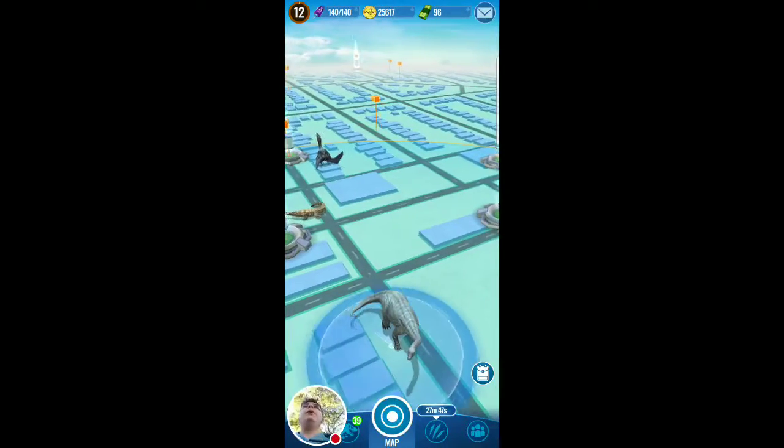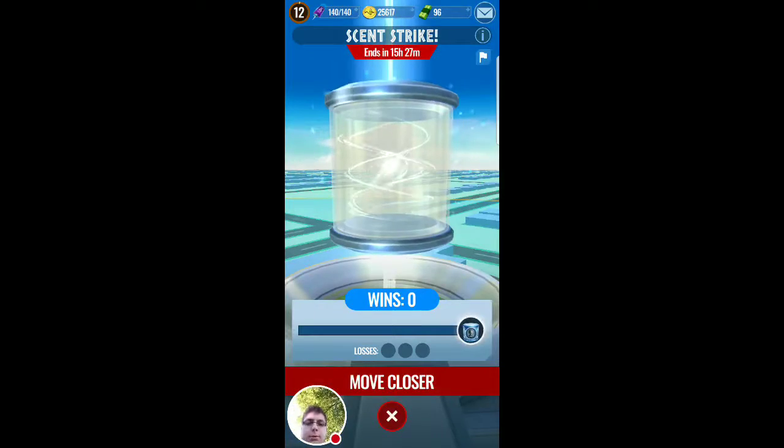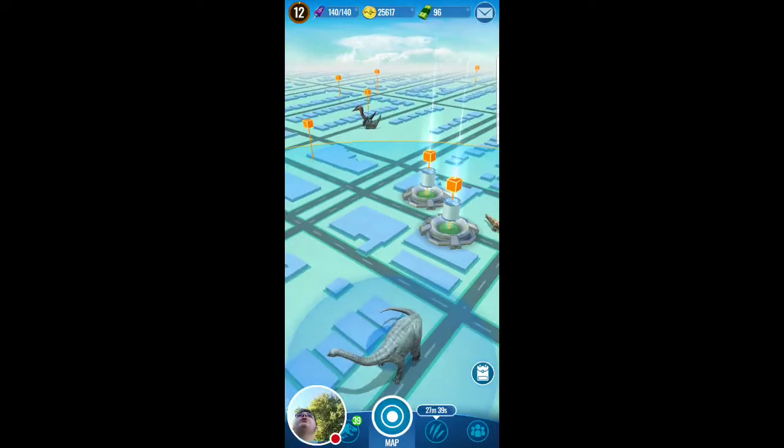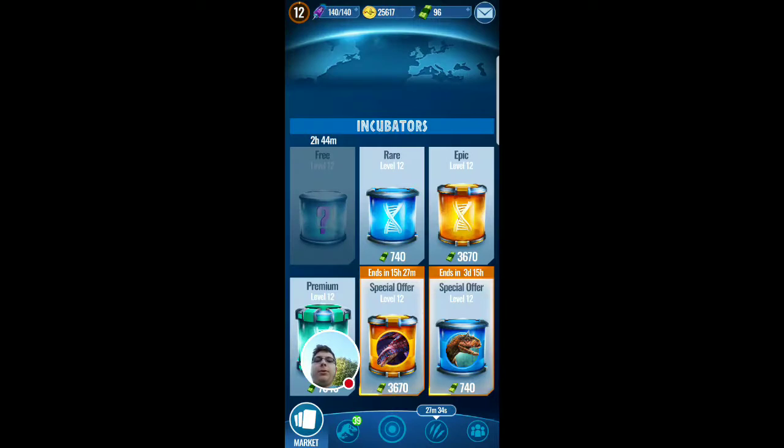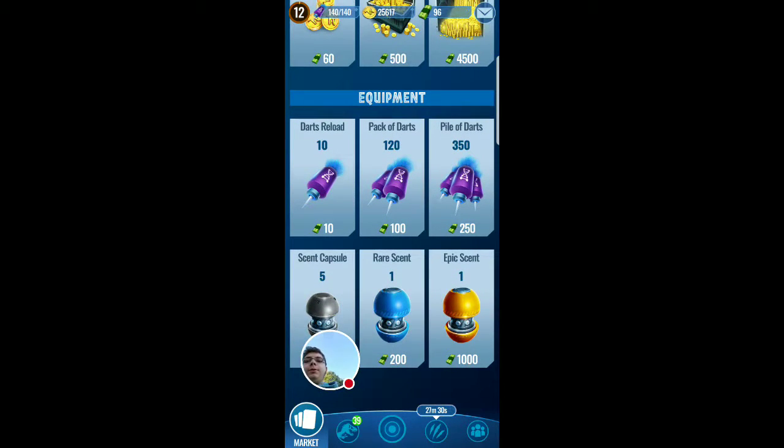Hey guys, so the incubator that was here for these scent capsules - we're gonna go get them and I'm gonna show you guys how they work. Before we go, there are different types of scents: there's a common scent capsule, and there's a large scent capsule like this. This is the rare scent where you can get a ton of rares.